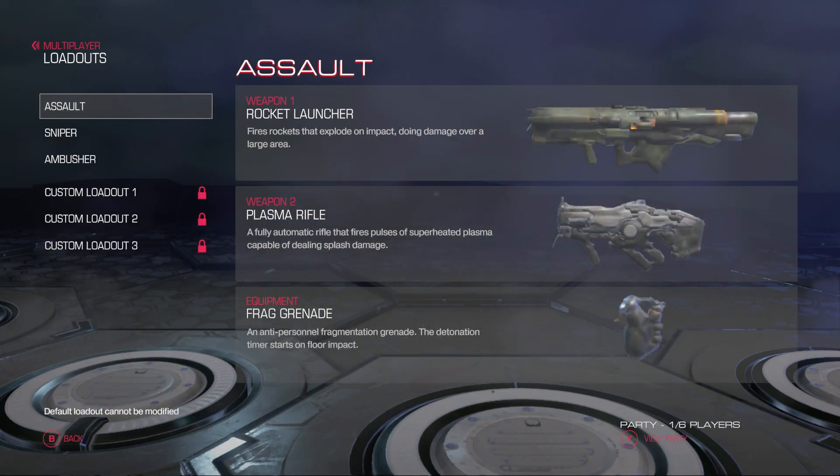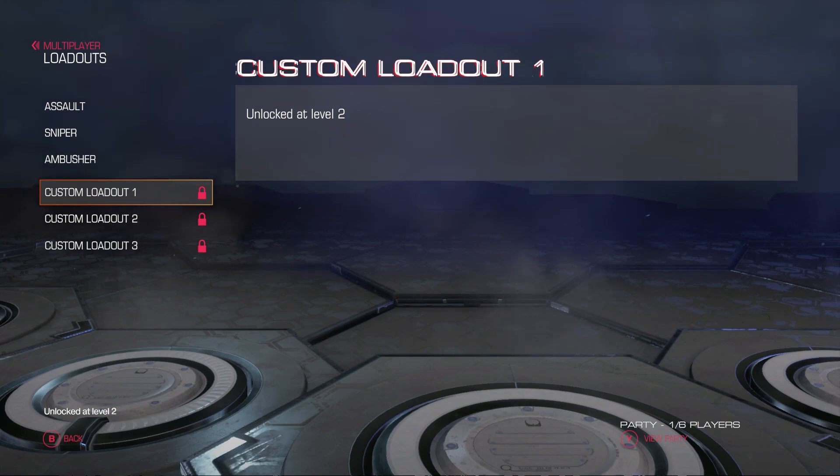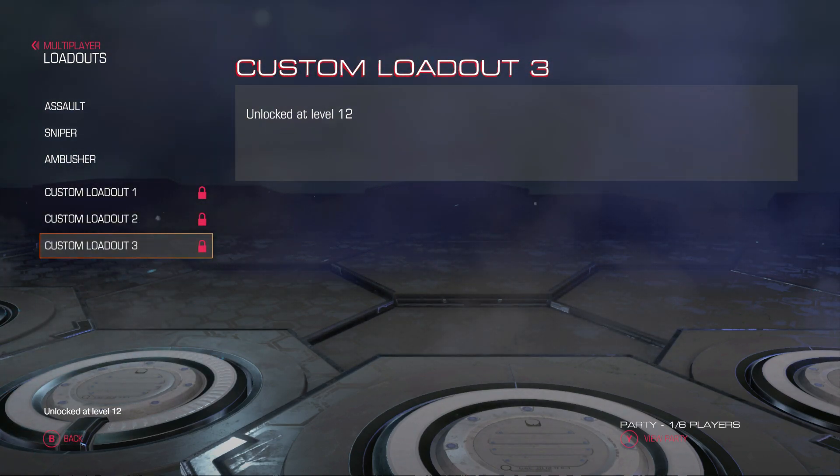Then we have loadouts. There are three different ones: assault, sniper, and ambush, along with three custom loadouts. Two of them unlock at level 2, and the third one unlocks at level 12.